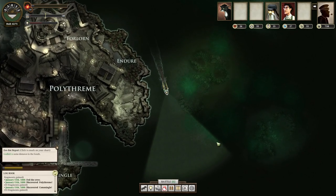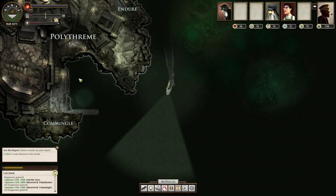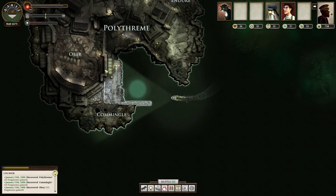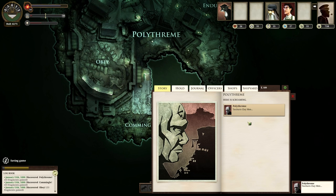We found our way to Godfall as well to the south. So we've got Polythreme over here. If you've never heard of Polythreme, it's kind of like a weird location in Fallen London where everything is alive. So like the stones under your feet are alive, your underwear is alive, your hat's alive. There are eyeballs in the walls that look at you. It's a weird place.